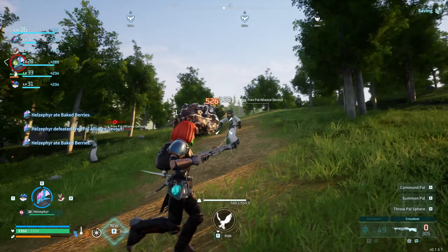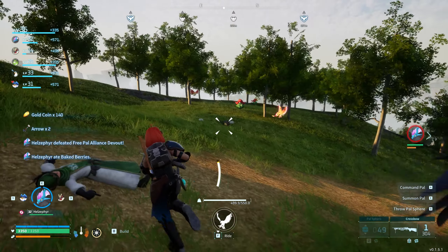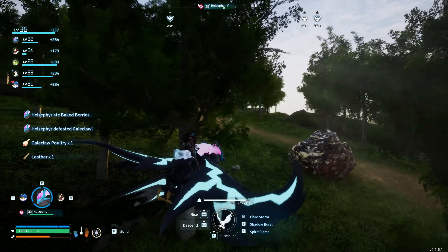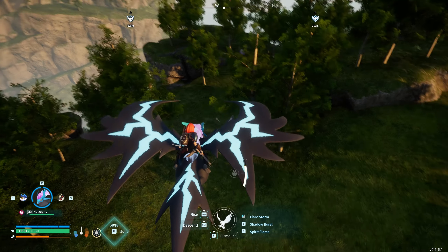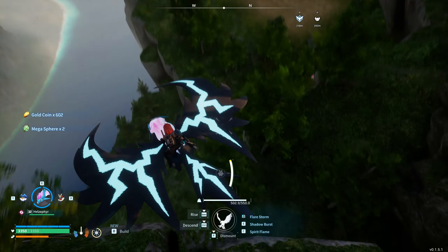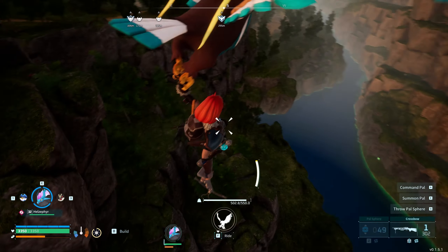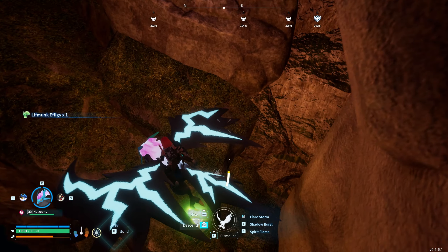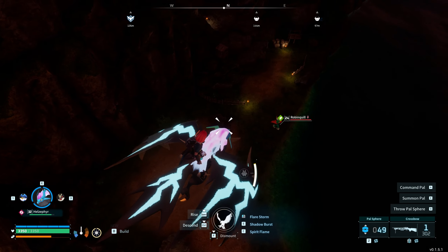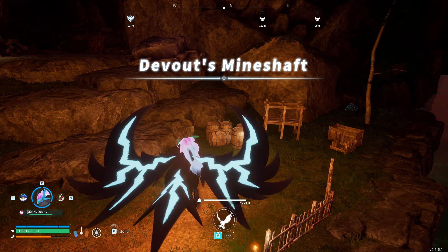These Galeclaws are going to get in our way, so we might as well make an executive decision and take them out before they can cause too many problems. These Galeclaws love to pester us. Where is this Elizabeth? Don't tell me it's underground — like the Broncherry Aqua, I stumbled on that one purely accidentally. I'll have to examine the sides down here. It's getting dark quickly — something's down there. Is that a cave entrance? Devout's Mineshaft — I think we've found what we're looking for.